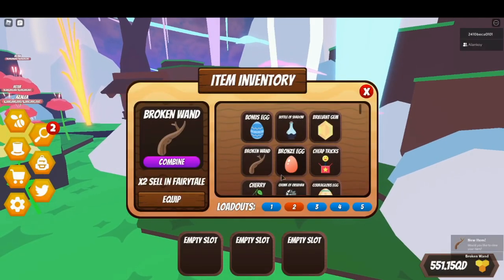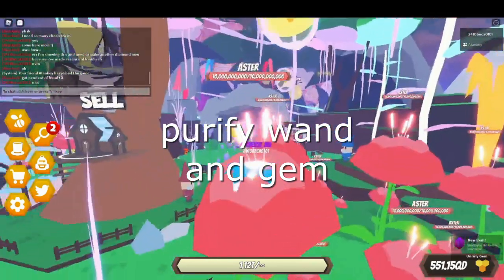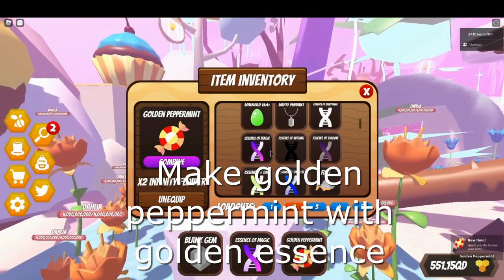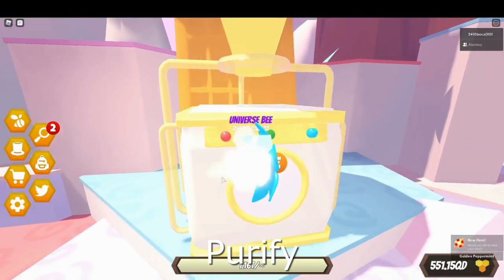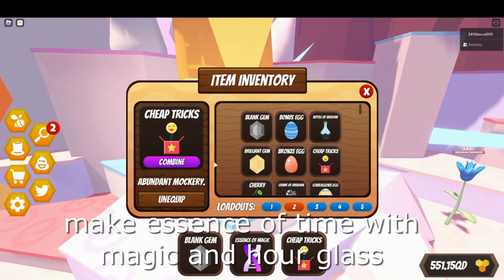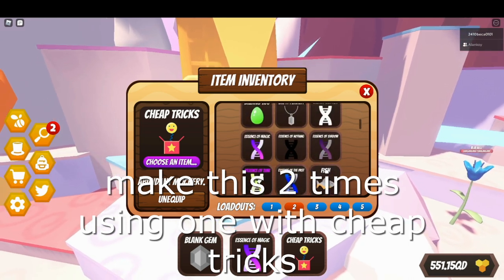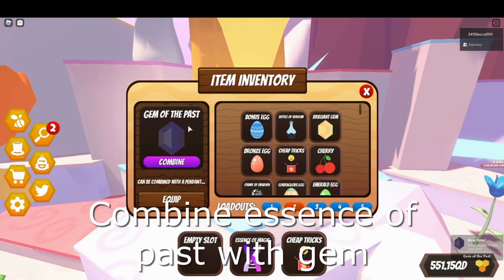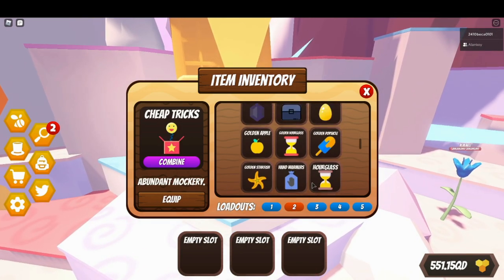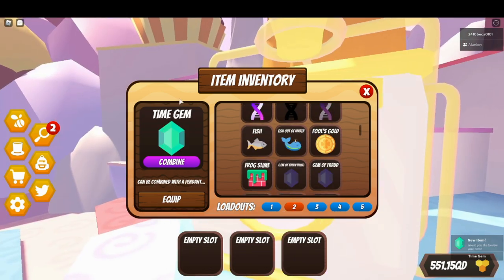Pendant of time and pendant of past: purify the wand and gem again. Make a golden peppermint again with the gold essence - which is acid and a gold coin. You now have cheap tricks. Make essence of time with magic and hourglass. Do this two times using the wand with cheap tricks so you get essence of past to make the gem of the past, and essence of time to make the time gem. There's your time gem.